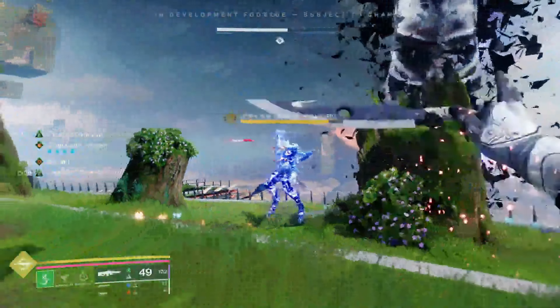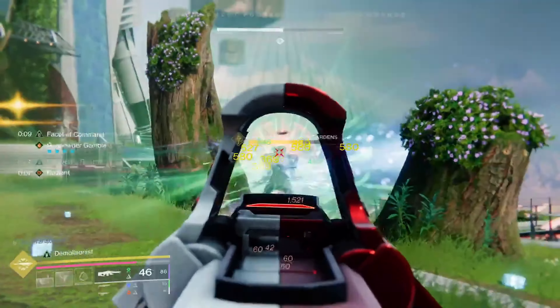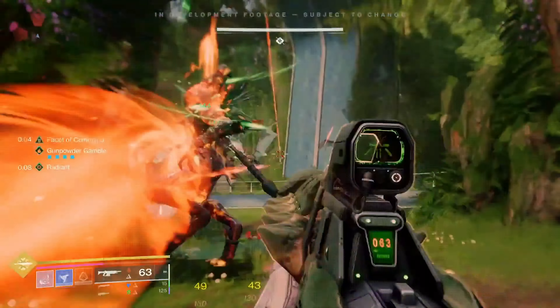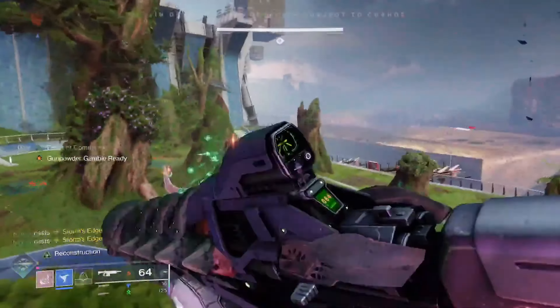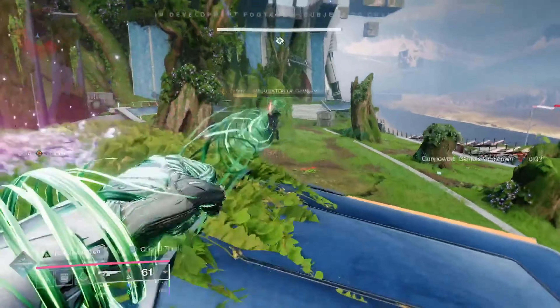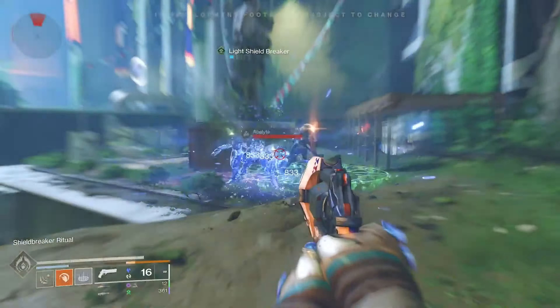There's been a lot of speculation over this so-called red subclass that people were expecting in the Final Shape. A lot of people, including myself, were hoping for it but really didn't expect to see it. Well, it turns out that claim was not entirely baseless, because in the Final Shape we are indeed getting a new subclass called Prismatic. Prismatic will allow us to combine the powers of all of the subclasses — I'm talking Banner of War on Arc Titan, Whirling Maelstroms on Void Hunter, Feed the Void on Stasis Warlock. The possibilities are endless.